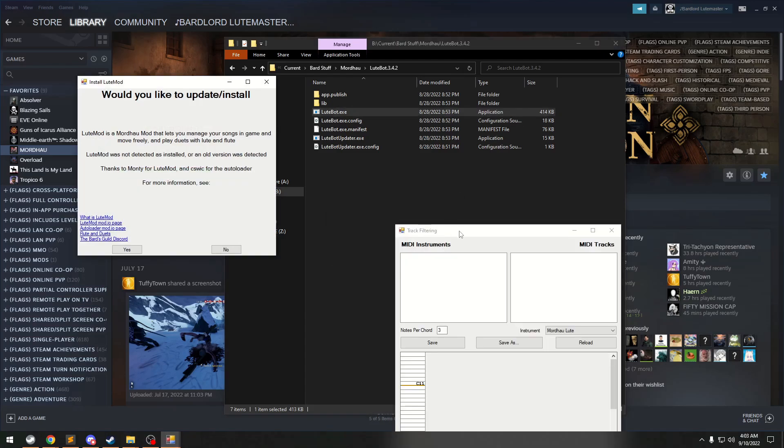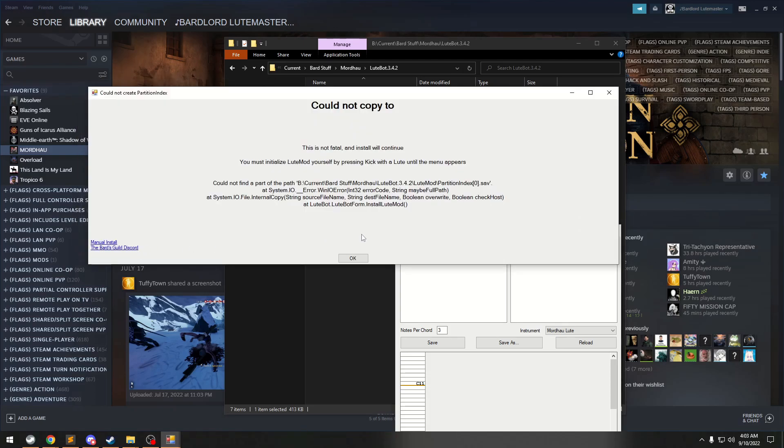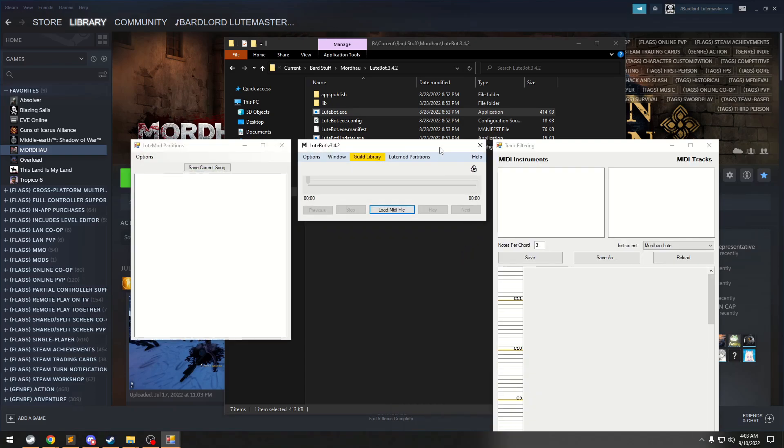Lootbot will now try to install Lootmod automatically when first launched. If it doesn't do this, you can also install Lootmod from the options menu in Lootbot. You might get a couple of error messages related to a missing partition index, but that's normal. We will just need to launch the game and initialize the Lootmod partition index to fix this before we can load any songs.